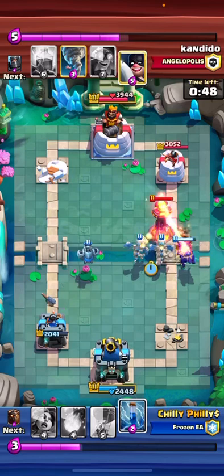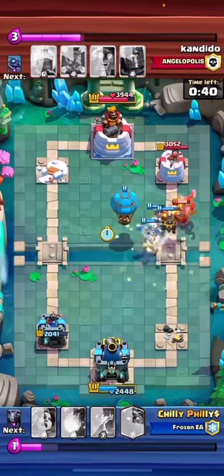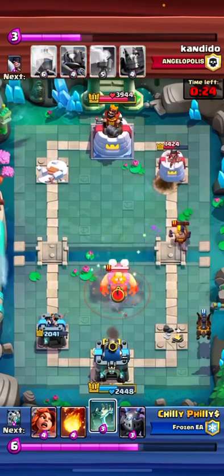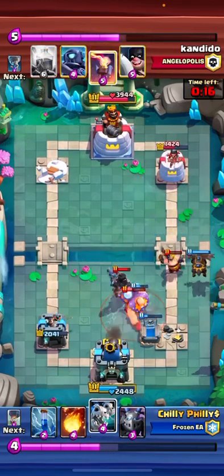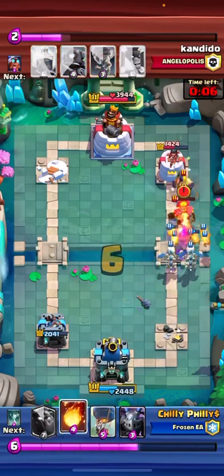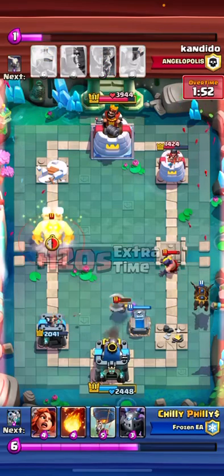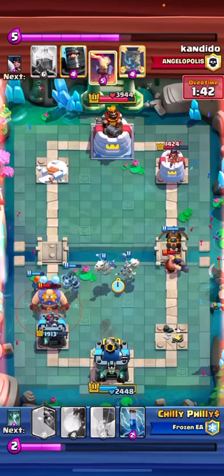Dark Prince gets a charge, but that's fine. Balloon comes in here and the Balloon's going to get a hit or two. Now we have a damaged lead. I keep distracting his Electro Giants — it's really annoying, but we clean him up pretty easily. I probably should have just saved my Zap, but at the same time I just want to cycle to another Lava. Tombstone comes in clutch, and we end up cleaning it up pretty well.